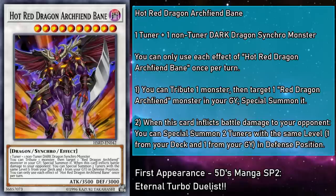Hot Red Dragon Archfiend Bane is a level 10 monster with 3500 attack and 3000 defense, requiring a tuner and a non-tuner Dark Dragon Synchro monster as material. It can tribute a monster, then target a Red Dragon Archfiend monster in your grave and special summon it. So if you have a spare monster after Bane's summon, you can tribute it off to get back whatever RDA you used as synchro material, probably Abyss. And when this card inflicts battle damage to your opponent, you can special summon two tuners with the same level, one from your deck and another from your grave. The synchro climbing just doesn't stop. While Bane doesn't have an impressive suite of abilities, it is good at buying back any RDAs that you've used, as well as summoning more tuners to use with them. It's kind of like a custom shop to help make whatever RDA you want — so no matter the situation, you'll always be able to make one that's the Bane of your opponent's existence.